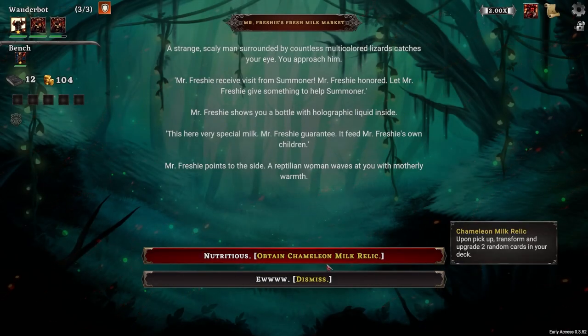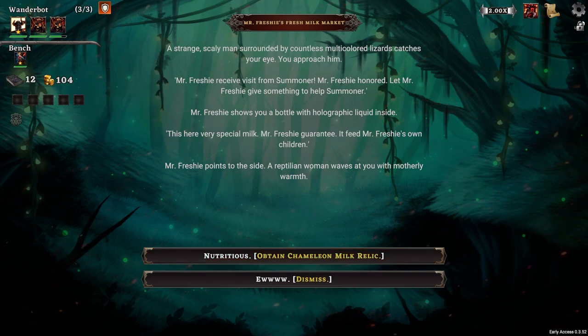Chameleon milk - upon pickup, transform and upgrade two random cards in your deck. A strange, scaly man surrounded by countless multicolored lizards catches your eye. You approach him. Mr. Freshie, receive a visit from Summoner. Mr. Freshie honored. Let Mr. Freshie give something to help Summoner. Mr. Freshie shows you a bottle with holographic liquid inside. This here, a very special milk - Mr. Freshie guarantee. It feeds Mr. Freshie's own children. Mr. Freshie points to the side. A reptilian woman waves at you with motherly warmth. So specifically, let's swap this boyo in.